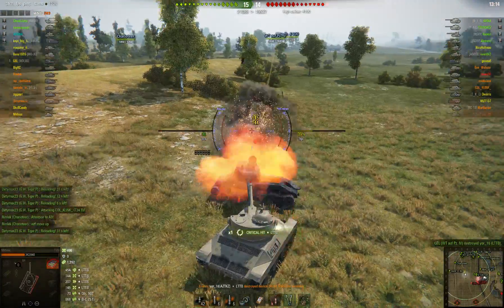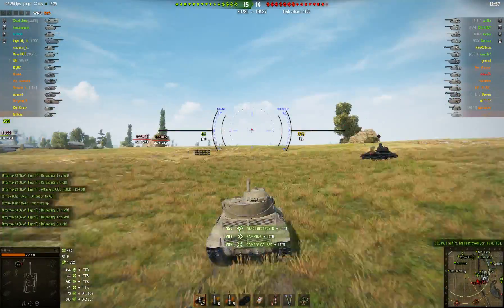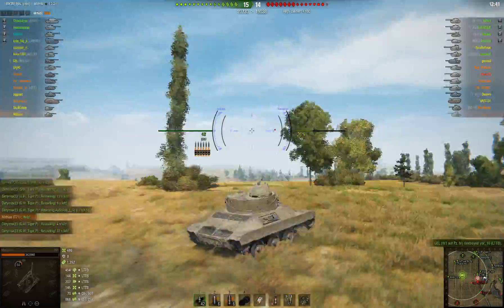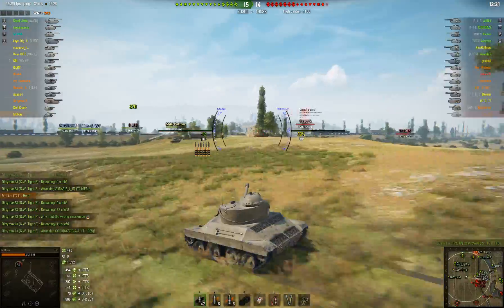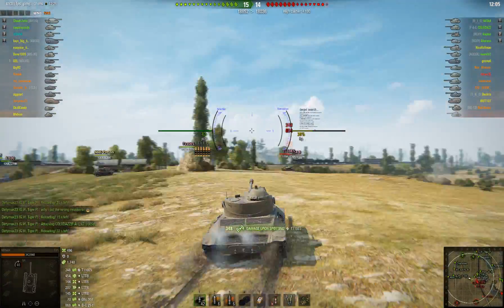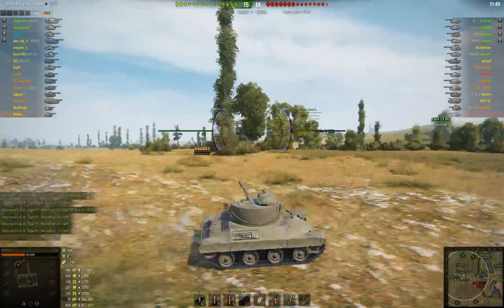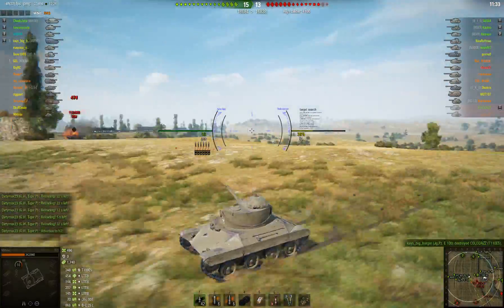I have no idea what that guy was doing. He either had extreme tunnel vision or he just got tired of the game, got bored, and said screw it — decided to jump over the edge and see if he could get something before he died. Obviously when you're on this side of the field, none of your allies can help shoot anything other than artillery, and he only has one, so it's not like he's going to get a ton of help.